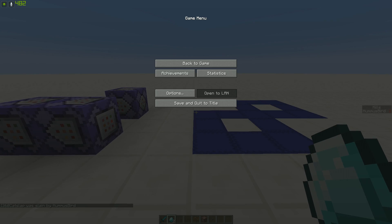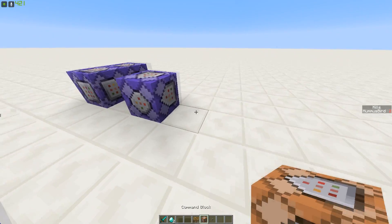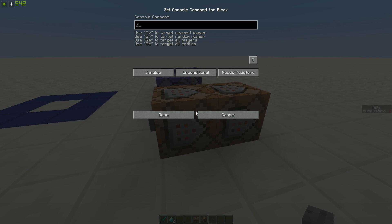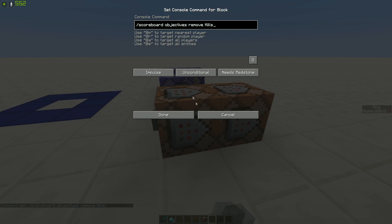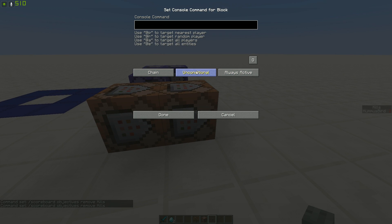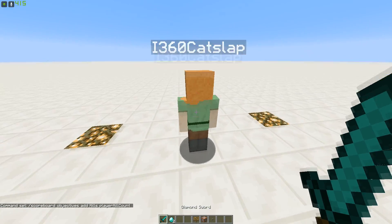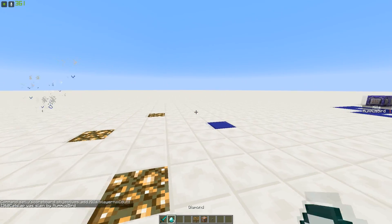This next part is entirely optional but you can do it if you want — it's to reset the kill scoreboard. You're going to put down two command blocks and a button. In the first command block do: scoreboard objectives remove kills. Keep all the settings the same. In the second one, make it chain and always active, then do: scoreboard objectives add kills playerKillCount. When you hit the button the kill scoreboard gets reset, you keep your diamonds, and you can kill a player to get another diamond and increase your kills by one.